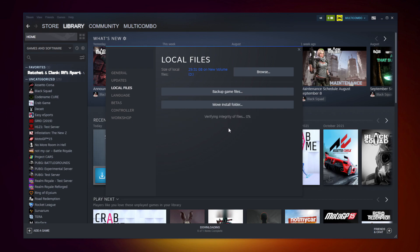Click Verify Integrity of Game Files and wait. After it completes, click Browse.